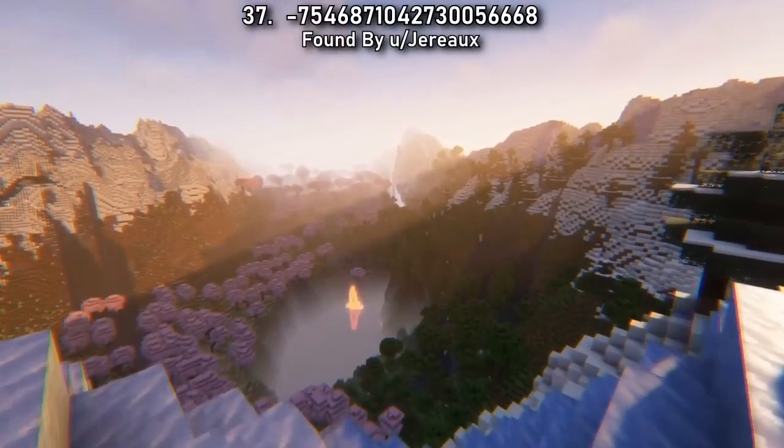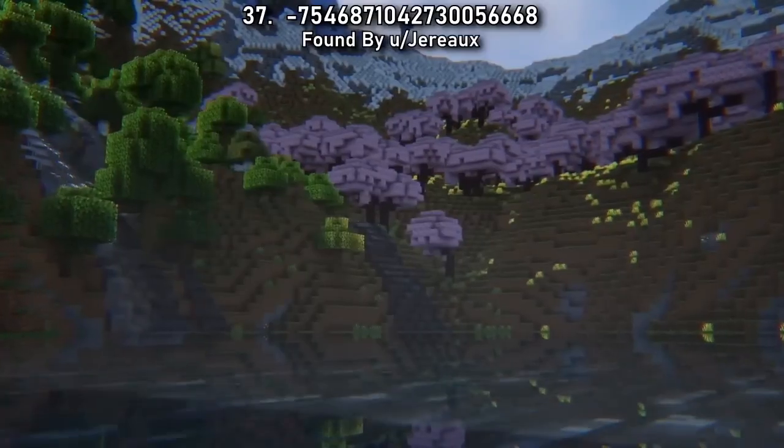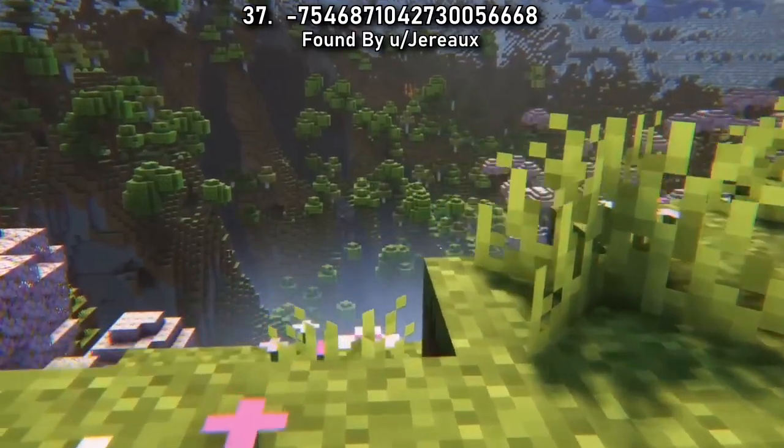Seed 37 spawns you in another mountain crater. This time, it's deep, with slopes painted in pink and a lake right in the centre. It would be a magical place to survive.